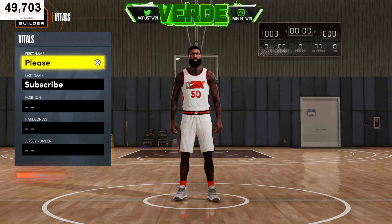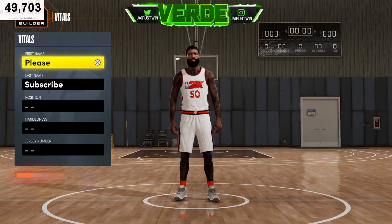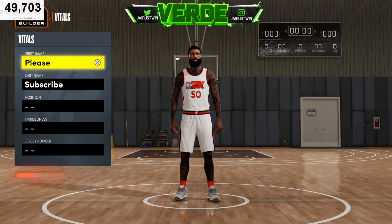Centers consistently get the most rep because you're going to be able to do more rebounds, block shots, get assists and things like that. But you don't want to make just any center — you want to make a center like this. Big shout out to the homie Ruffito, who sent me this build. This is one of the builds he's been rocking with, and I've seen this build go crazy and get a ridiculous amount of rep in the rec.